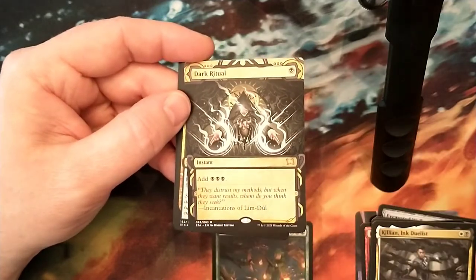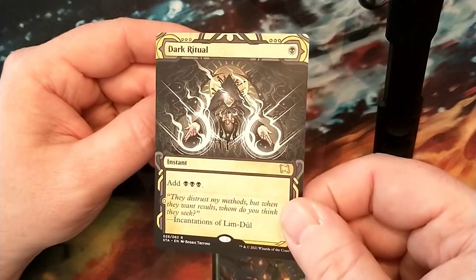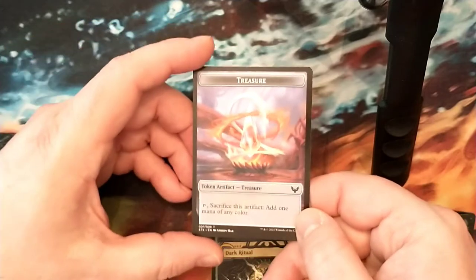Dark Ritual - that's awesome. Oh man, look at that. That's a very cool piece of art there. I like that. Aether Helix, and a treasure token. It's different looking than other treasures, so it's cool too.